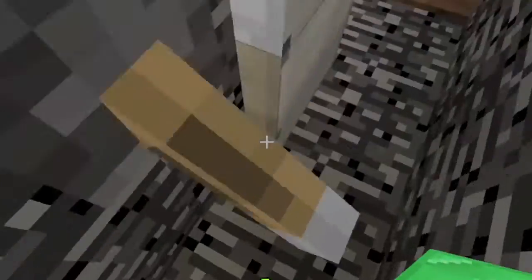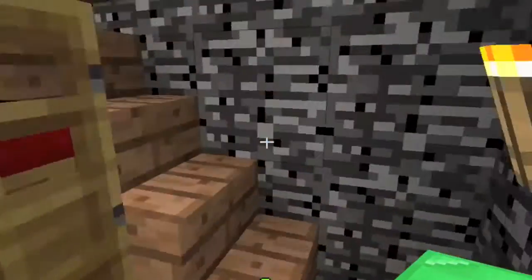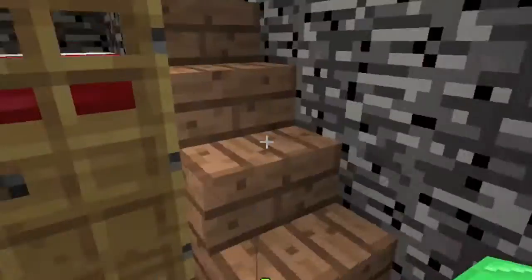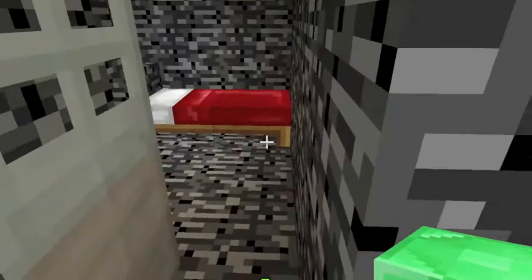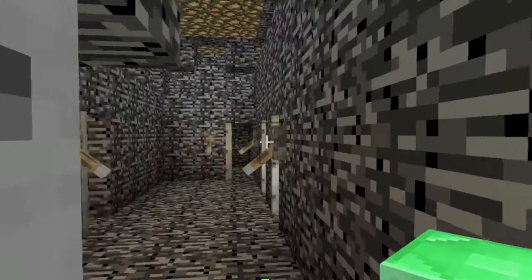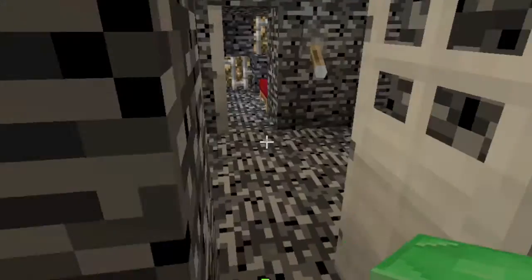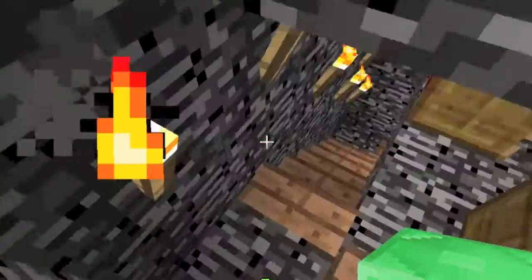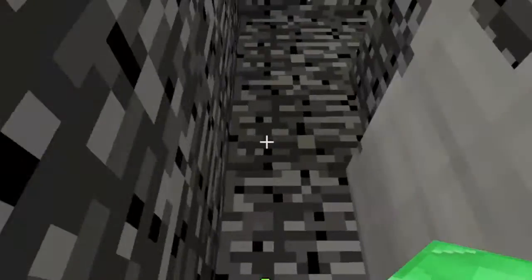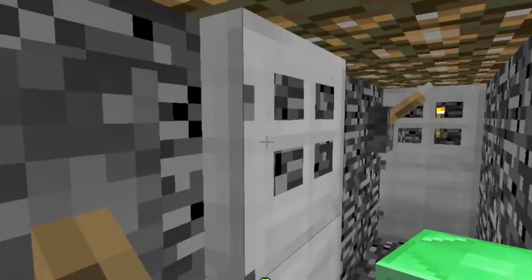Here's my prison. This is the really bad cells at the bottom, but it goes up to better ones. At the very top there's a room for people who are really bad - they've got a big room but they stay there for the rest of their life. Some of the cells are quite big, some are really small. I made a system so they can't get out - just lock all the doors behind you.